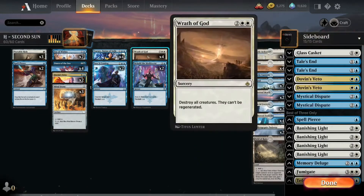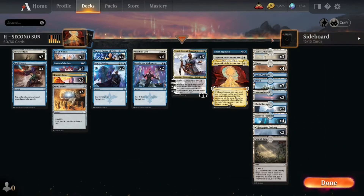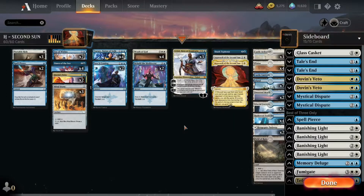We've got the four Wrath of Gods in the main deck, we've got the portable holes, and we've got a bunch of lands and a copy of Field of Ruin. I think this deck is pretty straightforward, but oh — I don't have any Rest in Peace or anything. That's probably a mistake. I'm gonna go find what piece of graveyard hate I want to play and I will be right back.